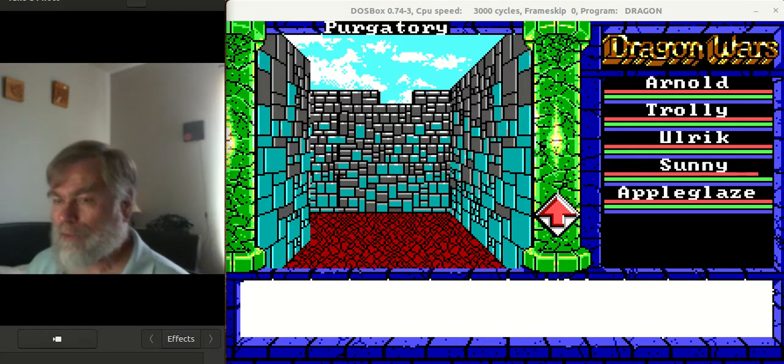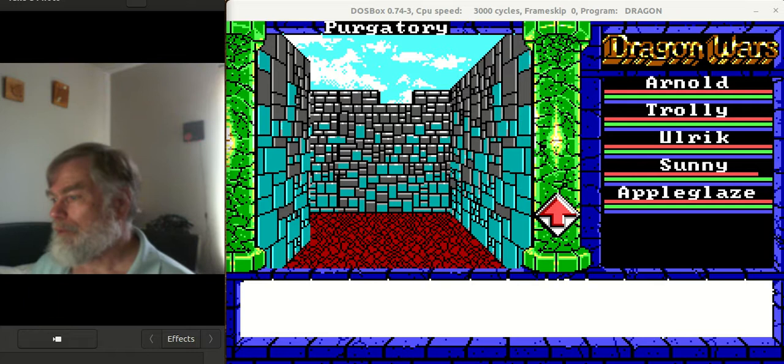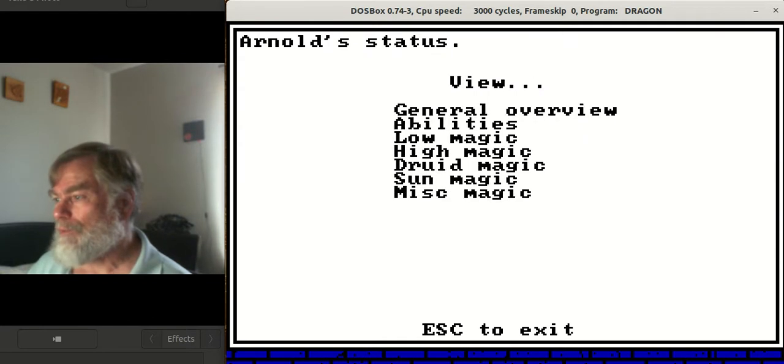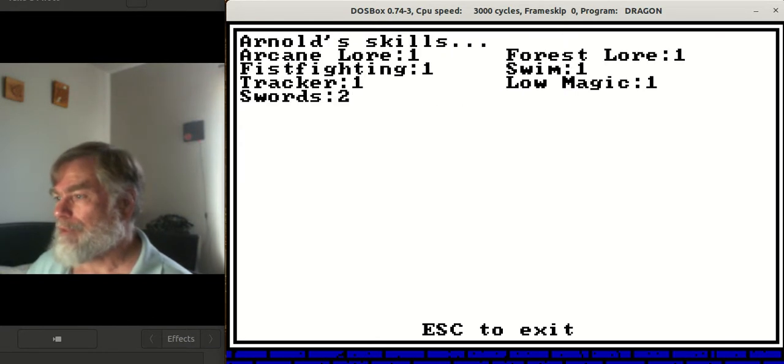You do create characters, give them names, give them capabilities. You don't ever see your characters. For example, let's take a look at Arnold. Arnold is using brigandine armor and a broadsword right now. He has 111 gold and several abilities: arcane lore, fist fighting, tracking, sword, swimming, low magic, and forest lore.